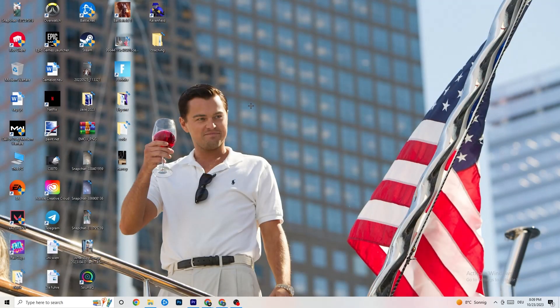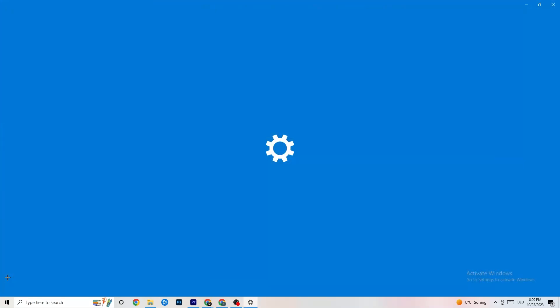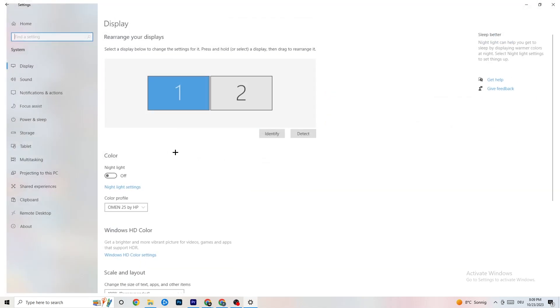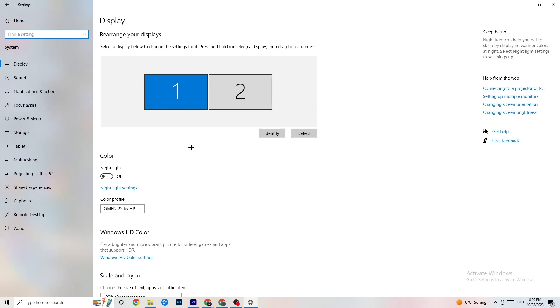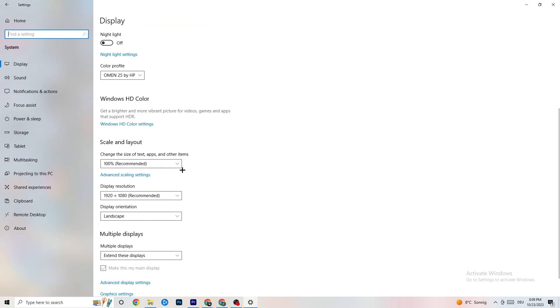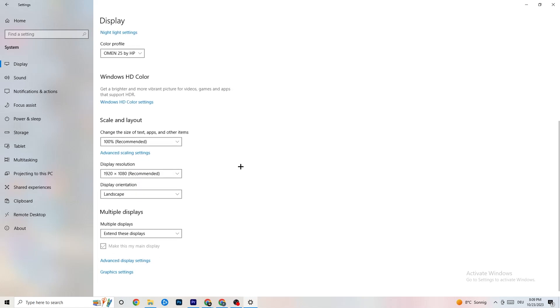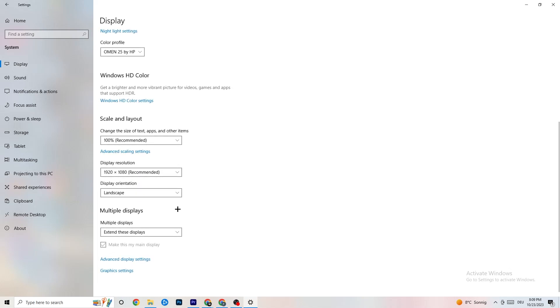Now go to the bottom-left corner of your screen, open Windows Settings, then click on System. Identify your main monitor. Change the scale to 100% as recommended. Set the display resolution to match your in-game resolution — this helps decrease crashing issues.